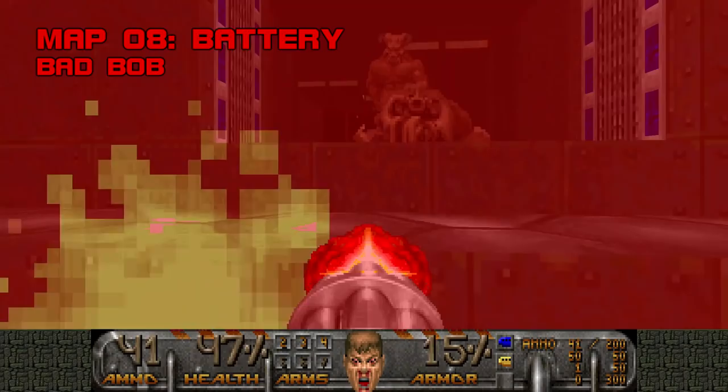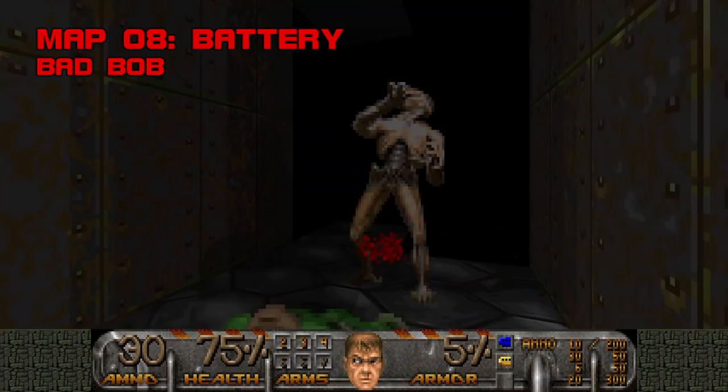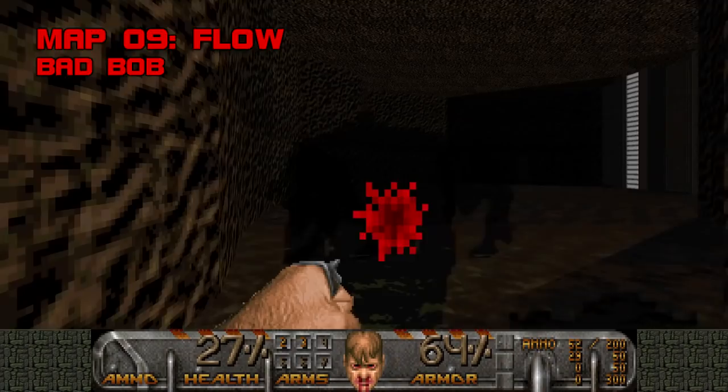Map 8, Battery. The only weapon Bad Bob places in this map is the chainsaw, so that should give you an idea of how this is going to go. Battery is dark, square, and severe, packing lots of bullet-spongy foes into a map with hardly any bullets. I may have placed myself too much in the way of bodily harm trying to get these Hell Knights, Revenants, and Mancubus to infight, but I had enough shells at the end to comfortably waste the archvile. Grade: C, Difficulty: B.